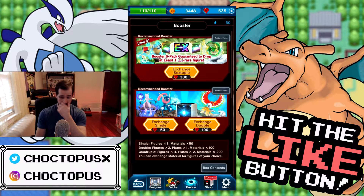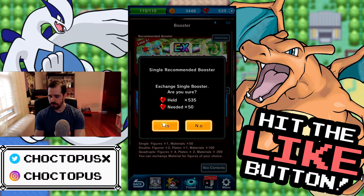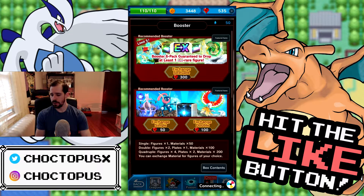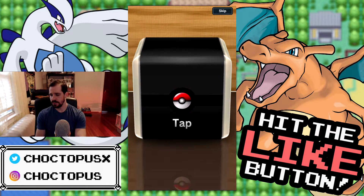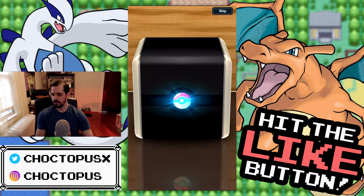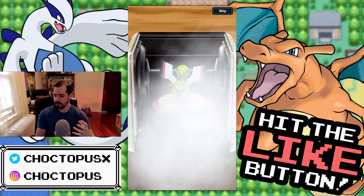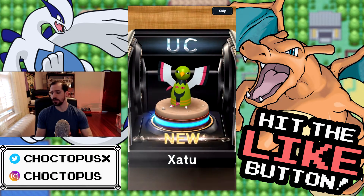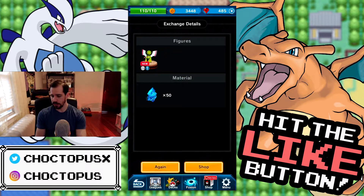We're going to do some single exchanges. Here we go - what are we going to get? Come on, something good. Xatu! So now we have both evolutions - we have Natu and we have Xatu. It gave us some material.